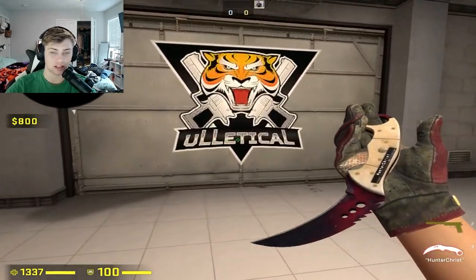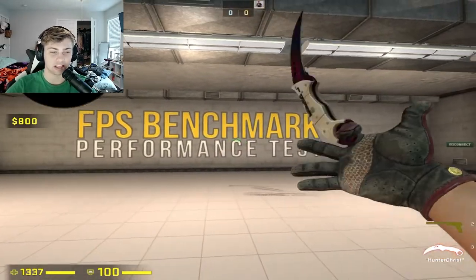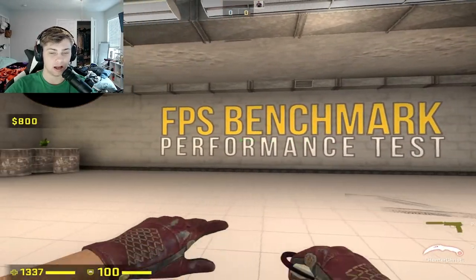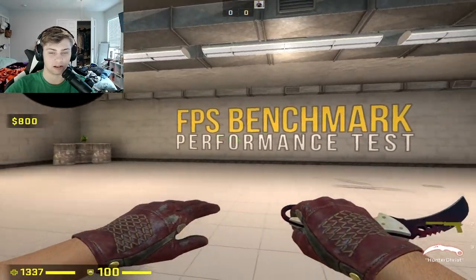This map is made by Uleticall and it's called FPS Benchmark. You can find it in the workshop — just search for it and you'll be able to find it. It's called FPS Benchmark Performance SES.